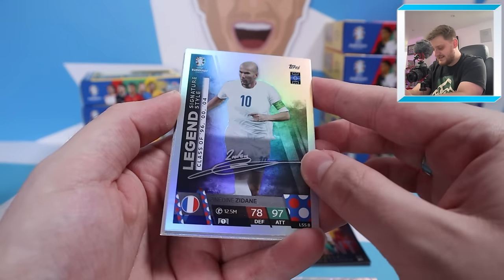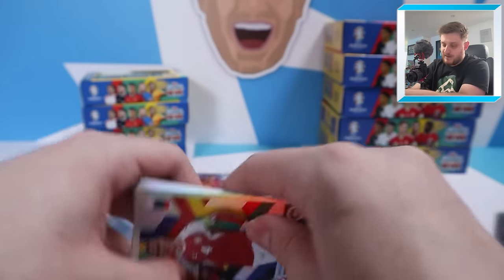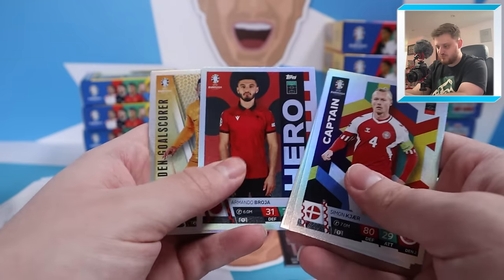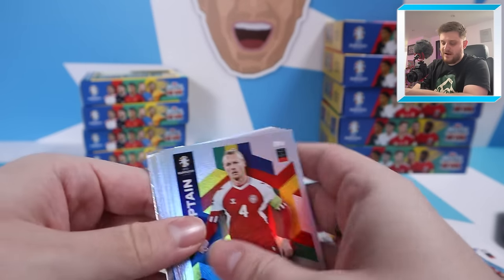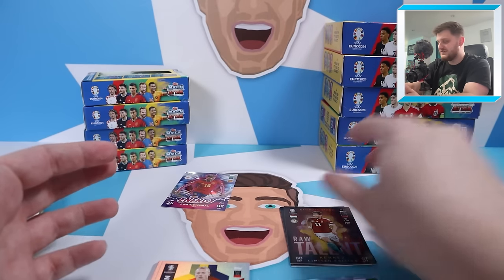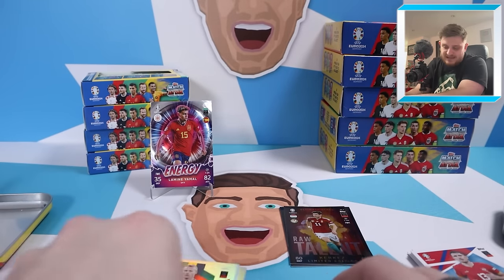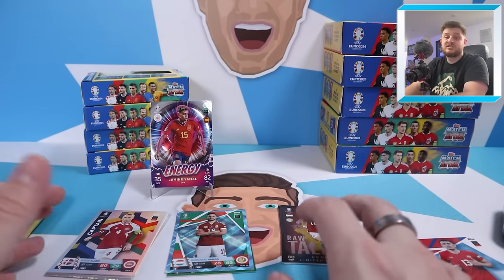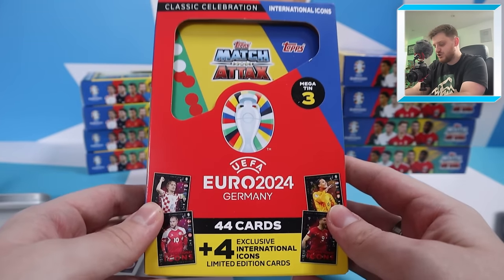And then we have a Zinedine Zidane Legend Signature — what a nice auto he's got. Zizou, the French master. Then we've got a Simon-Kierre captain, Centurion Xhaka, Captain Chanaloglu, Captain Grealish, Broja Hero, Depay goal scorer, Captain Suchek, and a Crystal Parallel of Varga. One thing I'll say about this collection is that there's far too many parallels — Topps have really missed a trick not putting more creative insert cards instead. But Booster Tin No. 1 was a dub — we did manage to get an energy card.